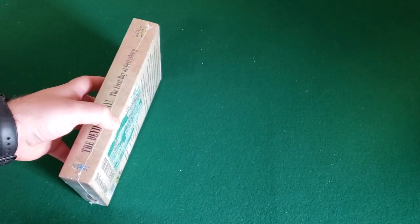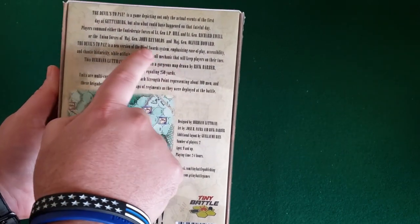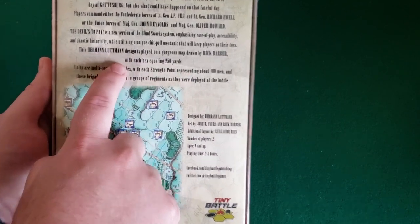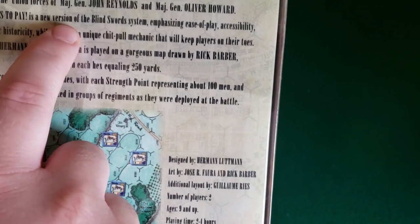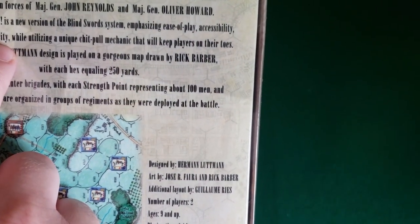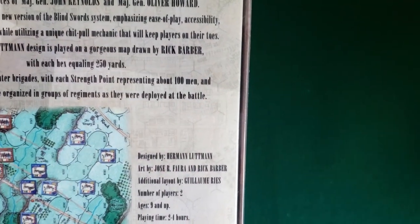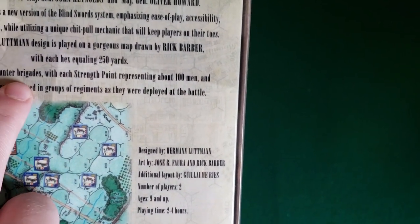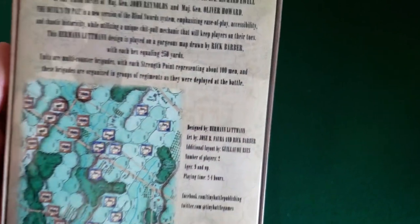This game is not just any old Civil War game, even though that would be enough for me. It's designed by Herman Lutman. The Devil's To Pay is a new version of the Blind Sword system, emphasizing ease of play, accessibility, and chaotic historicity, while utilizing a unique chip-pull mechanic that will keep players on their toes. It's played on a gorgeous map drawn by Rick Barber. Units are multi-counter brigades, with each strike point representing about 100 men, and brigades organizing groups of regiments as they're deployed at the battle.